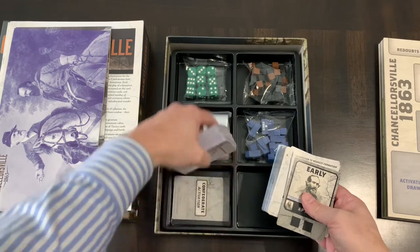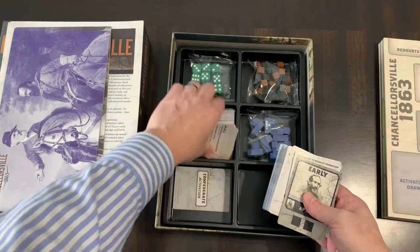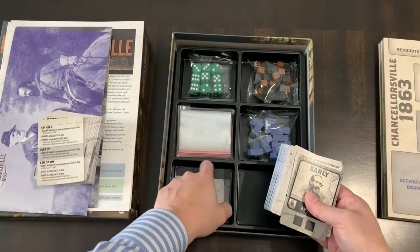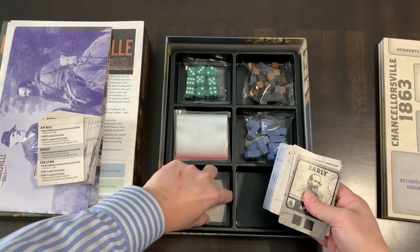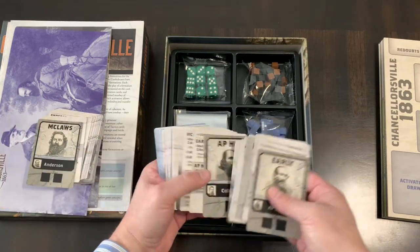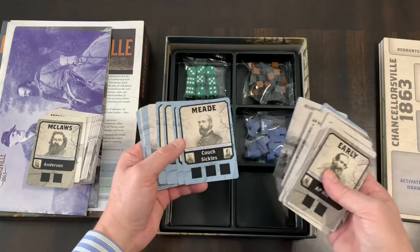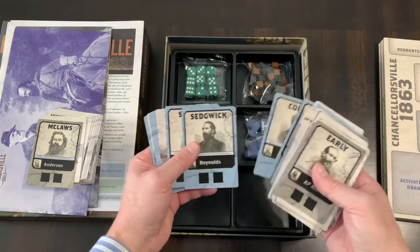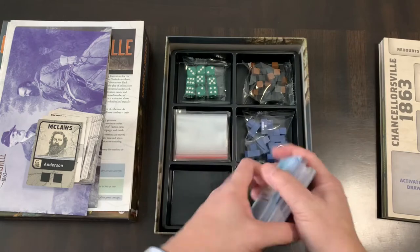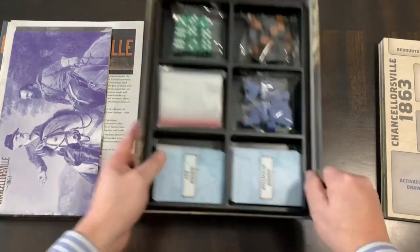Looking at the cards here — there's an example showing AP Hill — so that's an example of some of the cards you get. Now let's take a look at the map.